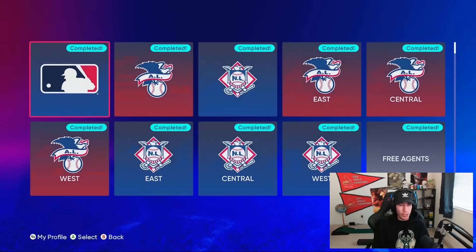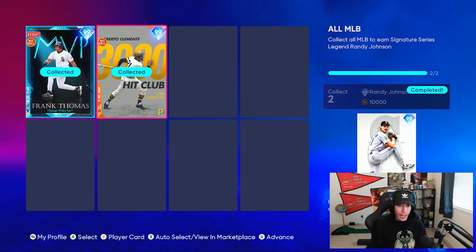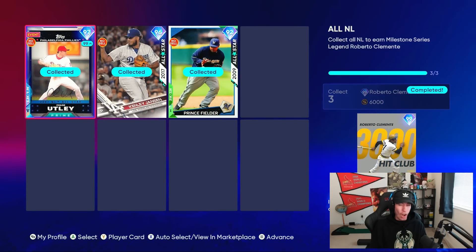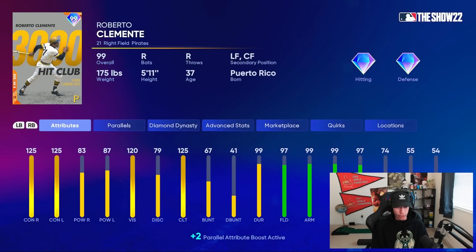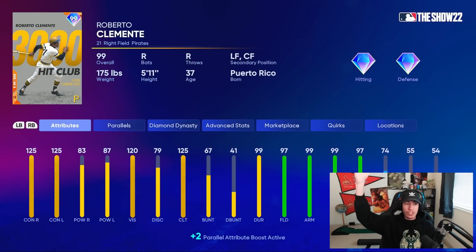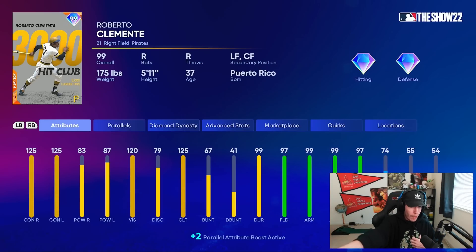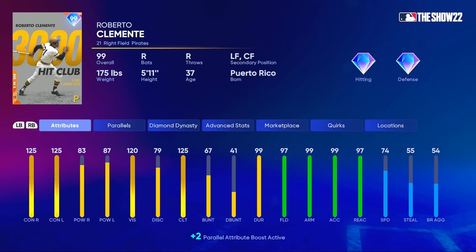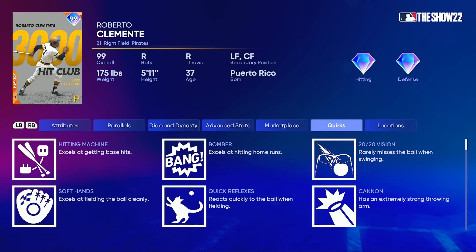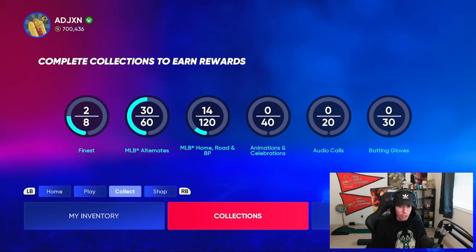If you didn't know, we already have a 99 overall Roberto Clemente. If we go to Collections and then Live Series, we can see Roberto Clemente is part of that Live Series collection — he's who you get for collecting all the National League Live Series cards. The existing 99 Roberto Clemente is maxed out on contact versus both sides, and he's already really good. I'm assuming the free one from this program might not be as good, but I really don't know what to expect.